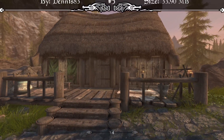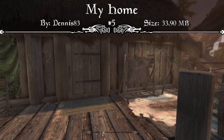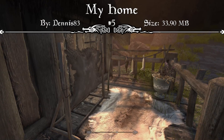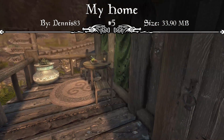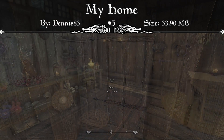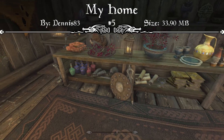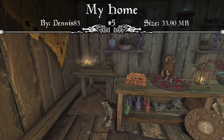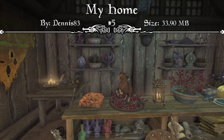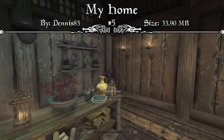Starting off at our number five spot, we have the My Home mod. The mod page reads that this is a humble abode for you to live in right next to the Riverwood Bridge. There are actually a lot of different home mods that feature this location. It's perfect if you roleplay as a native citizen of Skyrim. The house is specialized for playing as a priest class but will work great even if you're not. There are also five new support spells that have been added and can be found inside, along with armor and weapons to start you up as a priest.